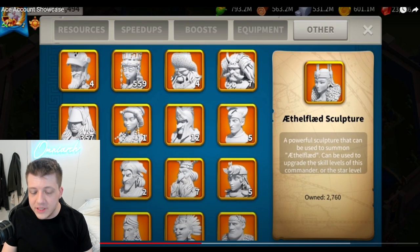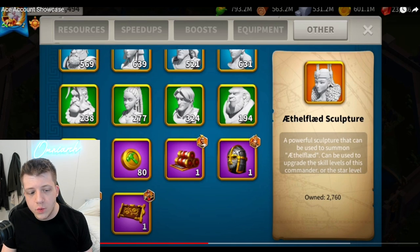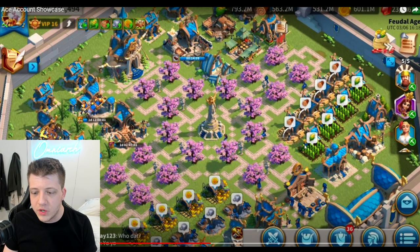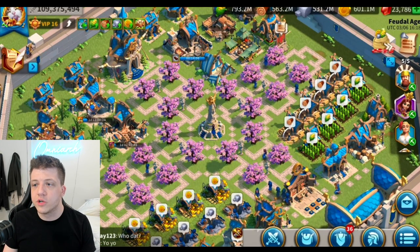There are a couple of random heads from free wheels and things like that. He went with four relics: Martel, YSG, Cao Cao, and Ethelflaed — some very solid choices. Then I wanted to pause on his city because it looks good — he pretty much removed all of the unique decorations and kept it very simple. We can see 23,000 gems in the corner right now.